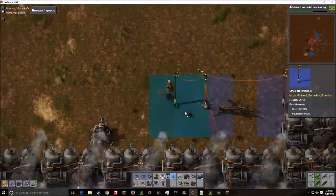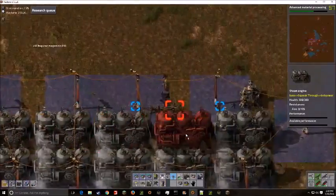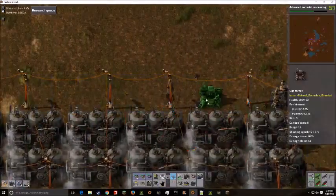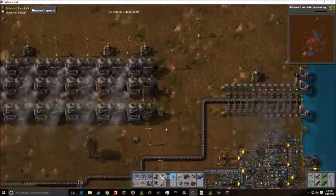Now we're actually setting up a new line of steam engines, because we don't actually have enough power right now. I decided that we better just add in more power as it is.